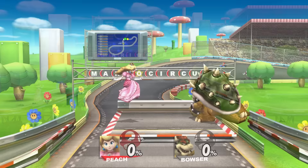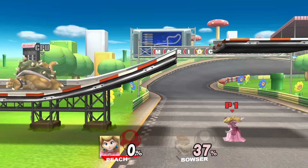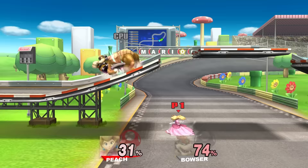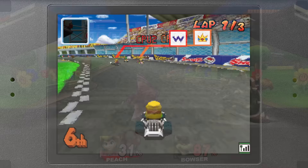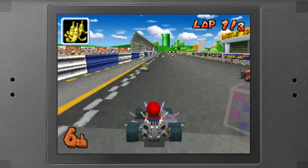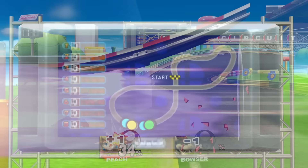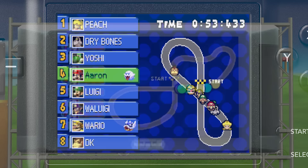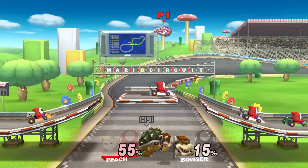Mario Circuit in Brawl is a Mario Kart-inspired stage that loops in a figure eight, with the track on the bottom and platforms serving as jump ramps on the upper half. Actual kart racers — all Shy Guys — drive past and can hit players. All drivers being Shy Guys likely references the download play feature in Mario Kart DS and Mario Kart 7, where a guest could only race as a Shy Guy. The figure eight design is taken from Figure-8 Circuit in Mario Kart DS, which is so evident that in Ultimate the stage was literally renamed Figure-8 Circuit. A Jumbotron in the background shows racer positions, taken from the bottom screen overview feature in Mario Kart DS.